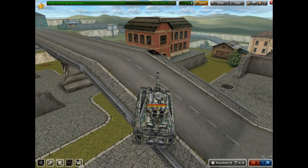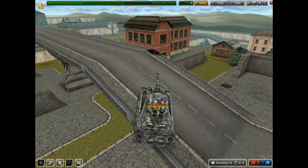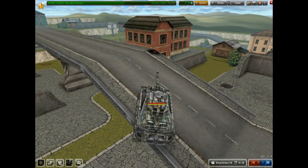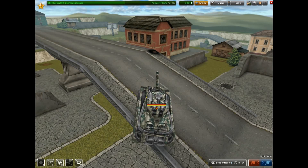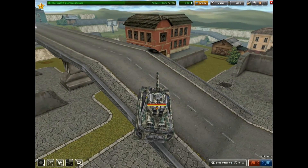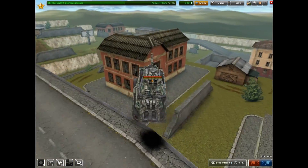The Hornet activates double speed while the Dictator activates both double speed and double armor. When ready, the Dictator drives towards the mine which propels it into the air. During the explosion the Hornet accelerates as well, while the Dictator lets off a single rail shot.